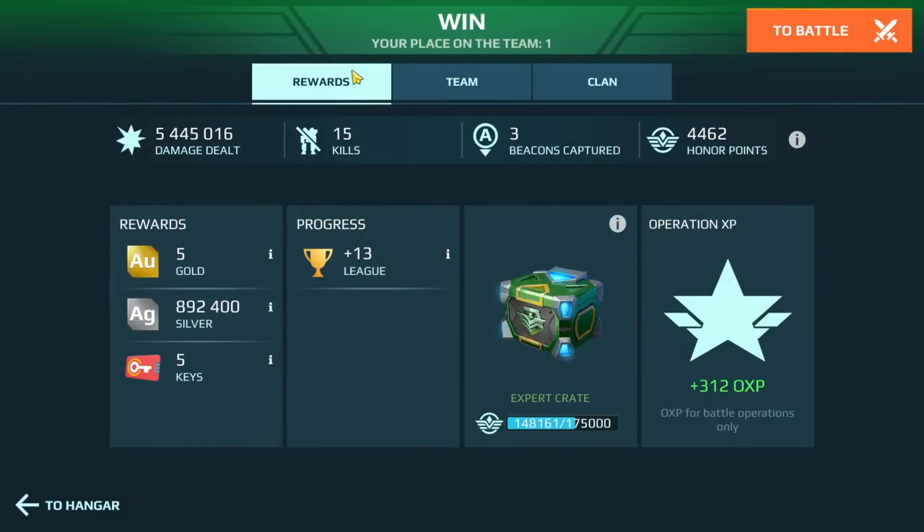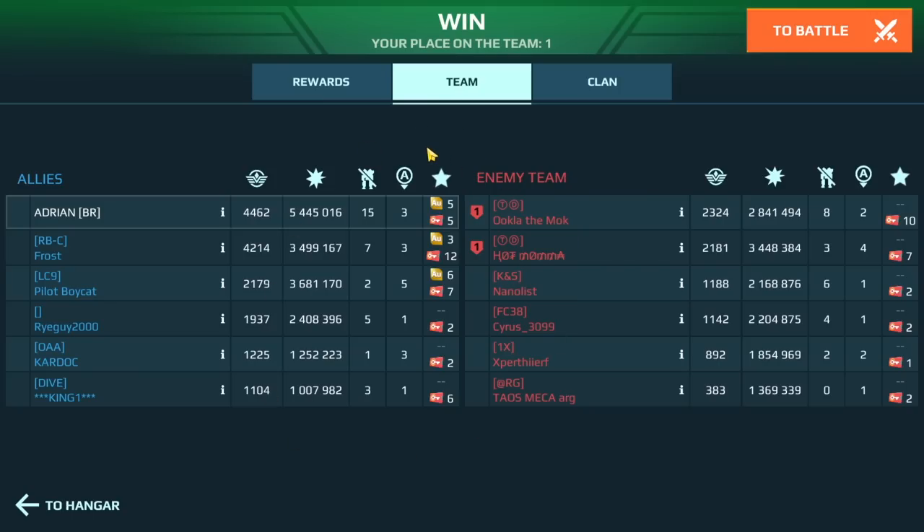We ended up doing 5.4 million damage, 15 kills, three beacons — and that's how we stacked up. Now we're going to run the same Favnirs but this time using the Discus.